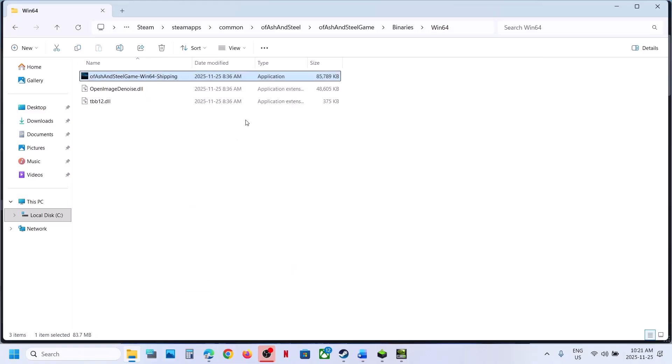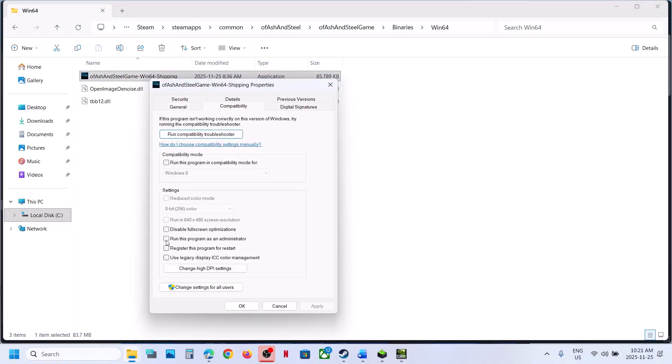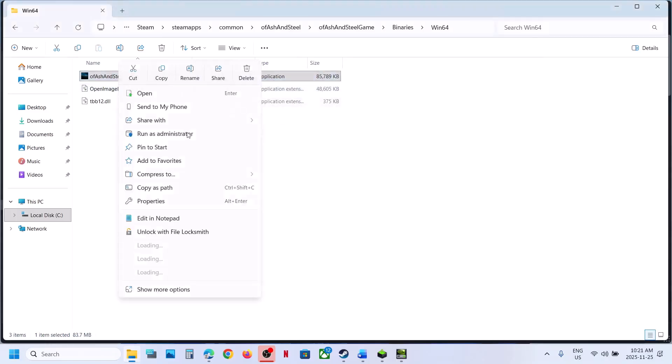If that does not work, right-click, go to Properties, go to the Compatibility tab, and put a check on the box where it says 'Run this program as an administrator.' Hit Apply, click OK, launch the game and then check. Still not working?